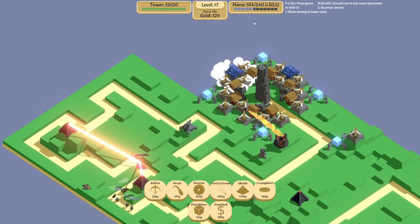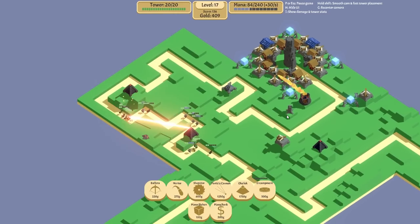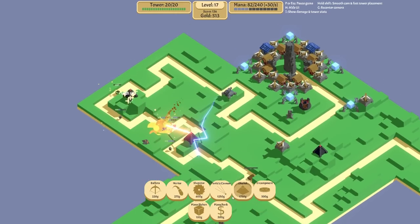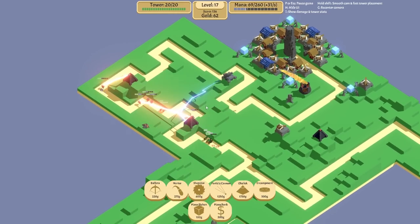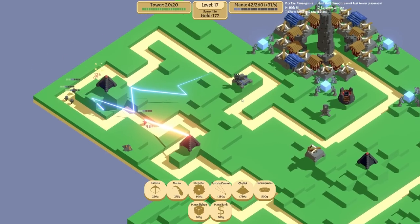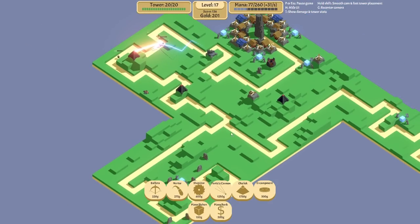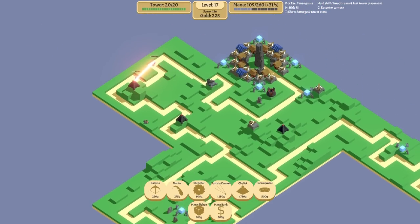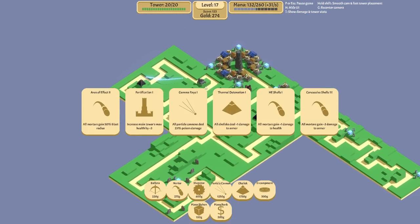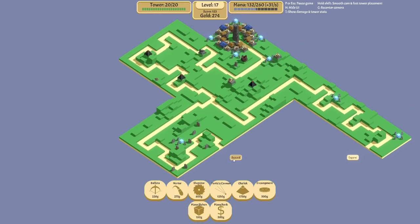I still want frost keeps to slow down the whole route - that's kind of the big thing I'm missing. We're down to 60 mana at the minute. I call it mana because of where I'm from. I'm hoping this obelisk deals big damage to the shield enemies. Maybe more particle cannons though - they are 1250. I still think an obelisk over here is the next priority, but also more mana.